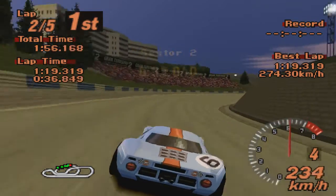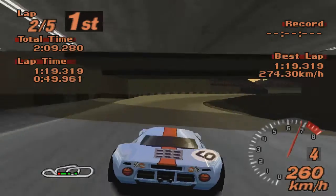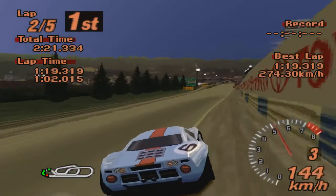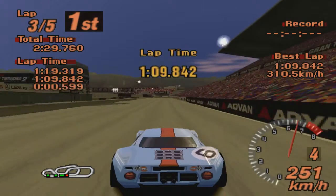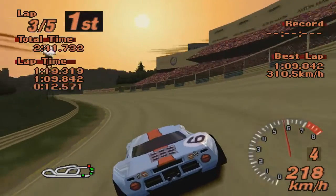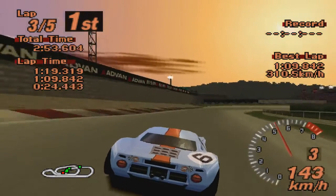За счёт великолепной развесовки и среднемоторного расположения двигателя машина позволяет биться с ними на равных и выигрывать. В четвёртой части потом появилась современная модель этого Форда — ещё более мощная, с аэродинамическим обвесом. Называлась Ford GT LM Race Car или что-то в этом роде, и она даже в заставке фигурировала.